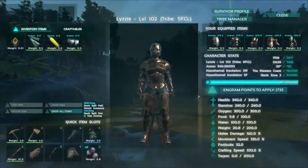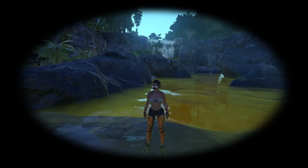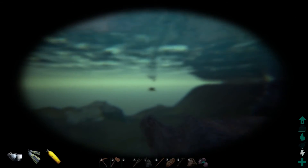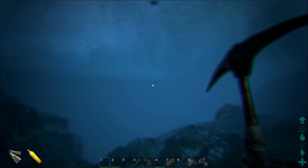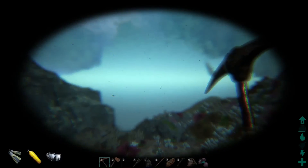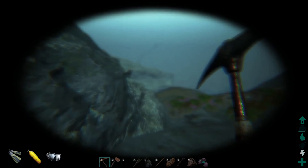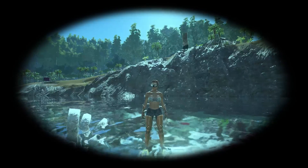Let's go test it out in the water. Get our items on. Visibility is very good with the mask on — much, much better. It looks like the tank lasts a long time as well. This is much better than Lazarus Chowder. I'm able to see a lot further. The blue tint isn't as much of a problem. This is very good. This is going to make being able to get oil a lot more easy. Thank you for watching Dino Bytes. May your tamings always be successful and have a great day!